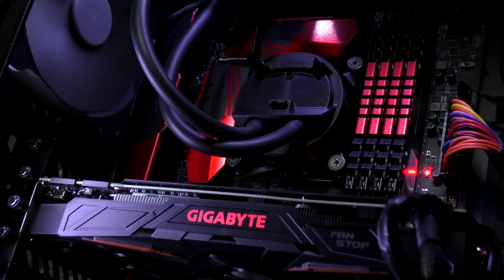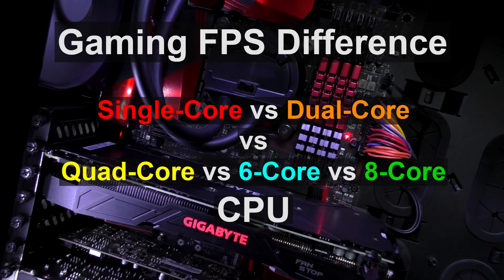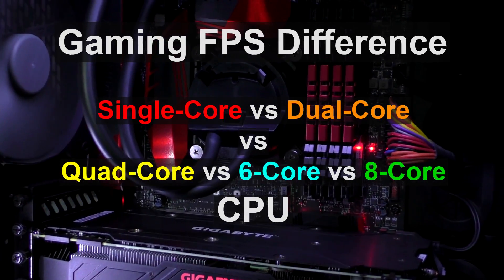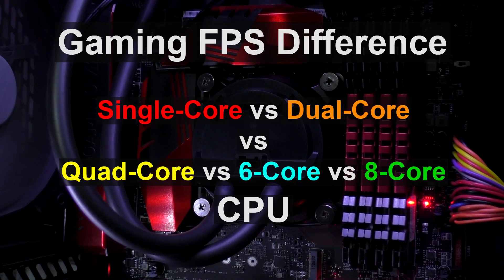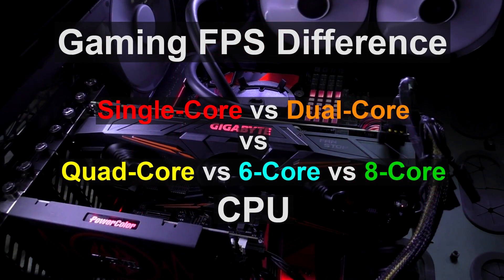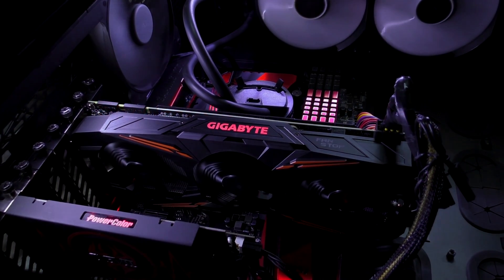Hello everybody! In this video today I'd like to do a quite interesting experiment on how games react to a certain amount of CPU cores. Is there actually an FPS difference when gaming on a single-core, dual-core, quad-core, six- or eight-core processor? Or are games even playable on a CPU with just one or two cores? Let's find out!